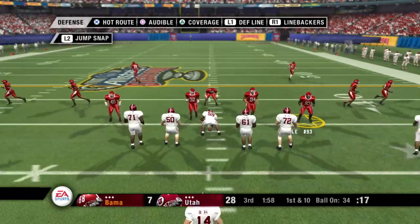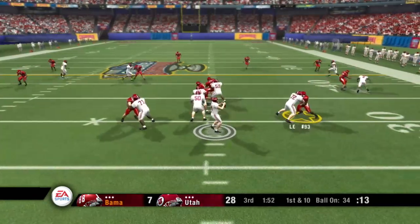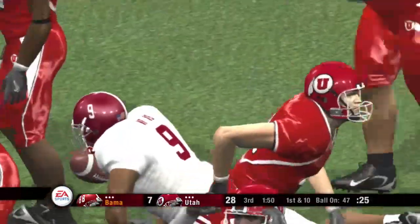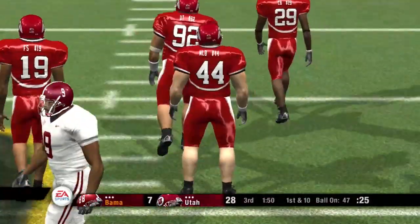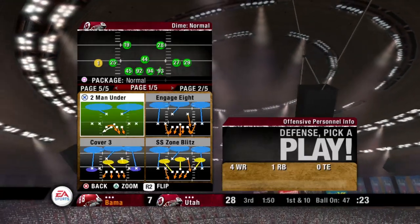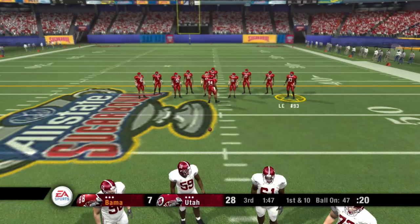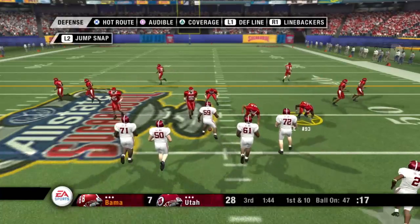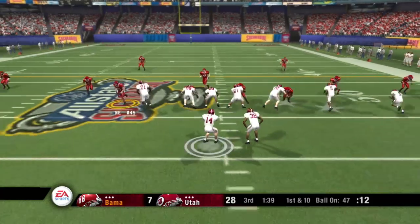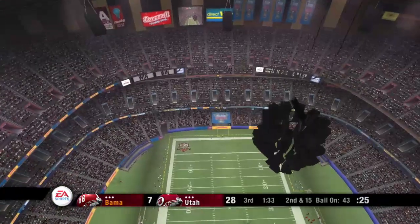First down, 10 yards to go, ball on the 34-yard line. They line this one up in the shotgun, four wide receivers split out — nice gain on the play. The ball was thrown perfectly. First down, 10 to go, ball on the 47. They line up in the shotgun — here's the option, and they'll get him in the backfield. That's a loss of four yards. They line up at the 43, second down — looking to throw, he zips it out to the left, again it's complete, and he's tackled at the 38-yard line. That one goes for good yardage and a first down.